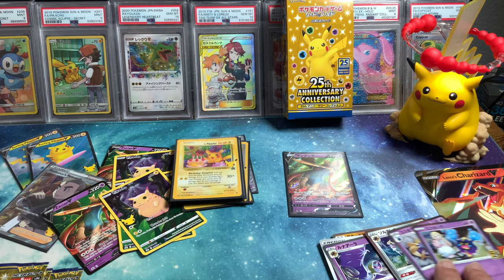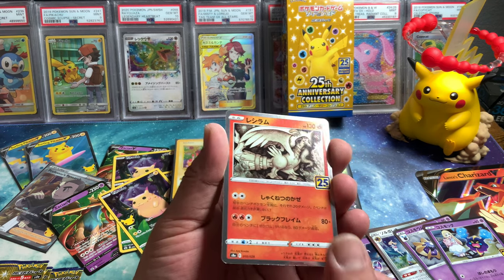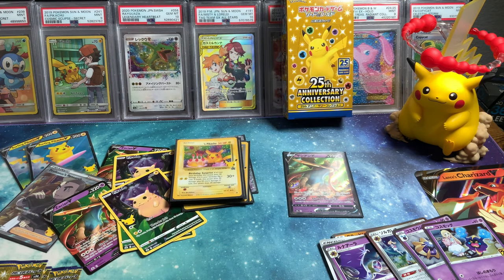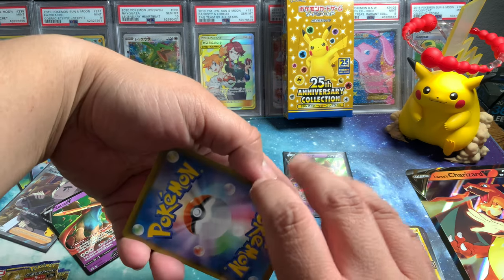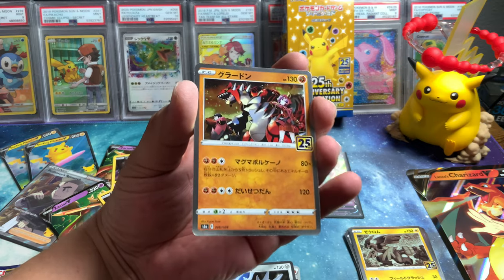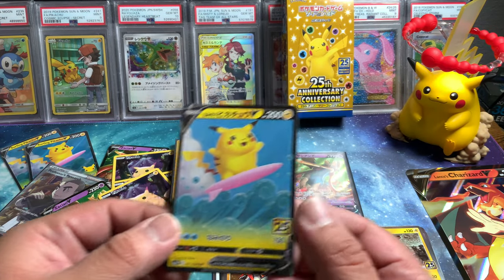We got Grass, Reshiram, Palkia, Kyogre, and Zekrom. Another Dutter. I definitely want that Pikachu V Union — all four pieces in one pack. Fighting — that's nice. Dialga, Chunky Pikachu. And Kyogre — oh shoot, Groudon. I'm skipping him because of that extra card. Look at that — we got a Surfing Pikachu as well, double Pikachu card.